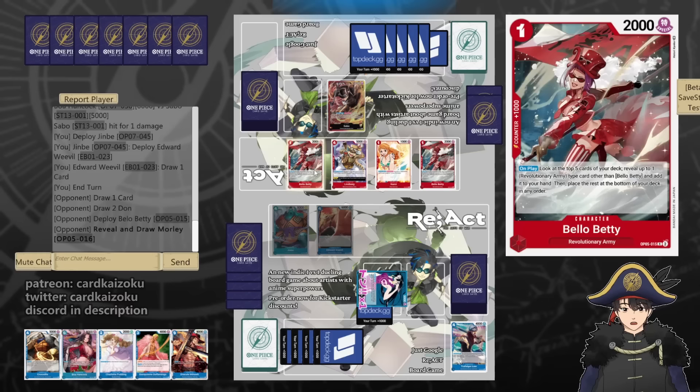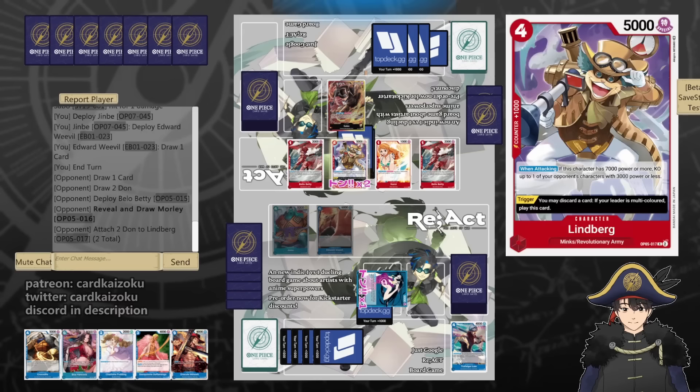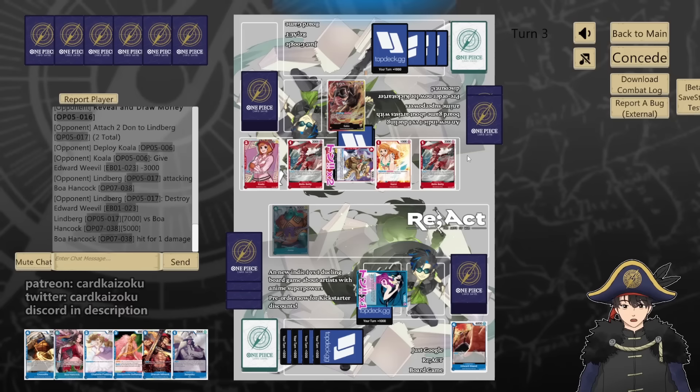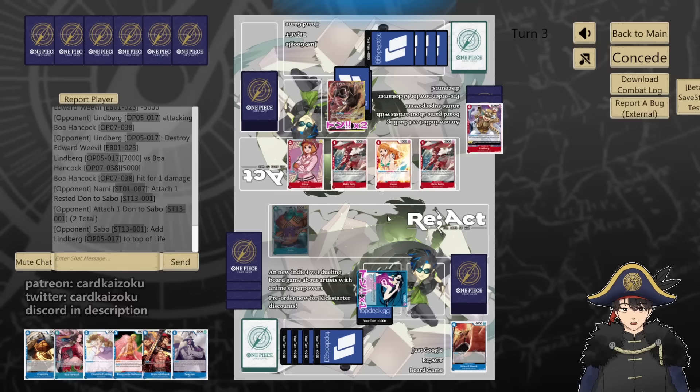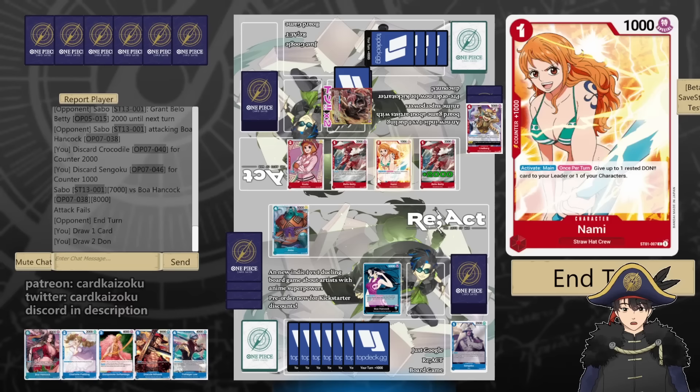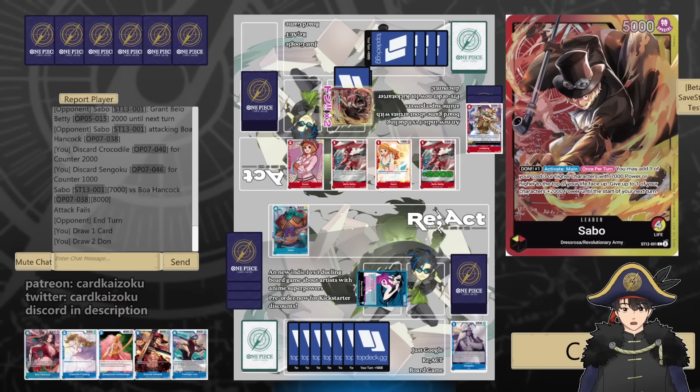Lindbergh gets around or can KO at 3k or less, I don't have any though. Ready into Morley — they're not playing the Kiku Nojo version of this deck. Put it on Lindbergh, attacks us for 7. Too steep to counter out of this. Maybe we take — they play Koala, so they can KO Weevil with Lindbergh. Take that. They'll do 7 Leader with Nami, Rested Don. This one we can counter. They put Lindbergh back on top, Buffed Bellow Betty, attack for 7 — counter out of this for 3. I can bottom deck the Nami with my Boa. Trigger out the Lindbergh, but they do have to discard to trigger him, so that's fine. Leader 5.